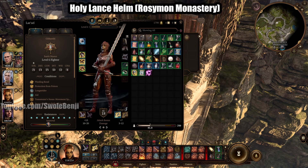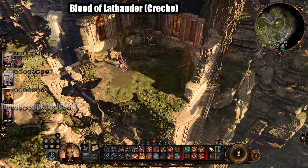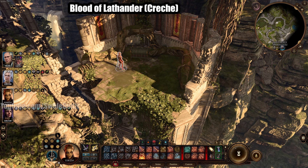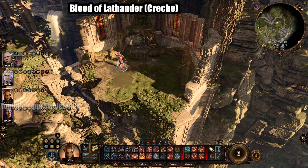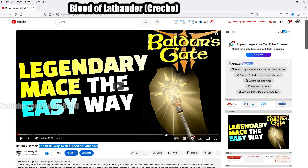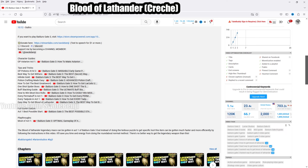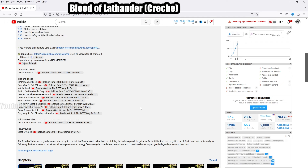Until you get the rest of the stuff in Act 2, feel free to continue to wear the Haste Helm. Finally, there is the Blood of Lathander. This is a very complex item to get, but there's a really quick, easy, and simple way to do it that most guides don't actually tell you. The video is called 'Baldur's Gate 3: The Best Way to Get Blood of Lathander' — it's a 10 minute video. Just go to the description under Tips and Tricks, find 'Easy Way to Get Blood of Lathander,' and click that link.